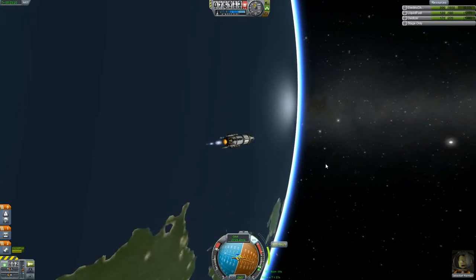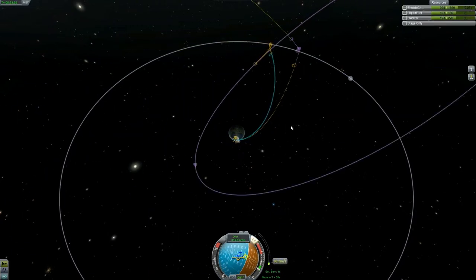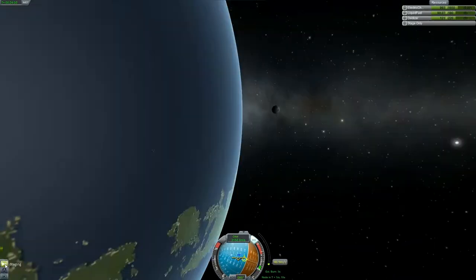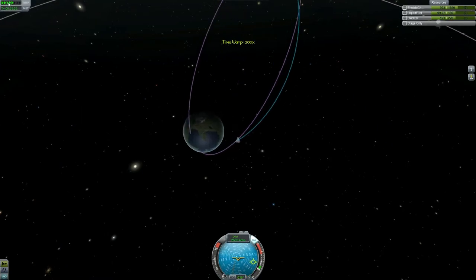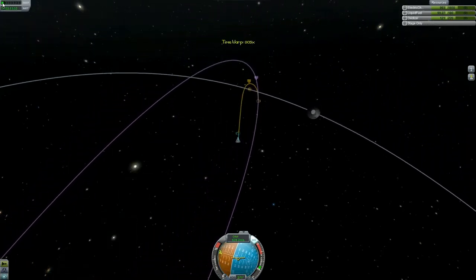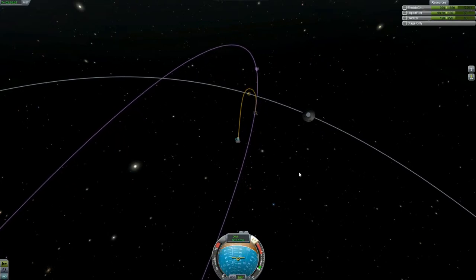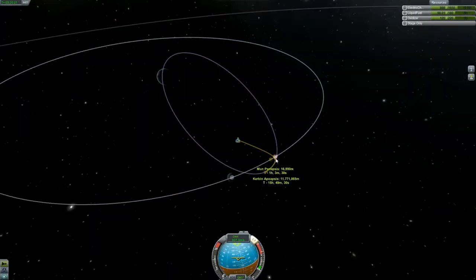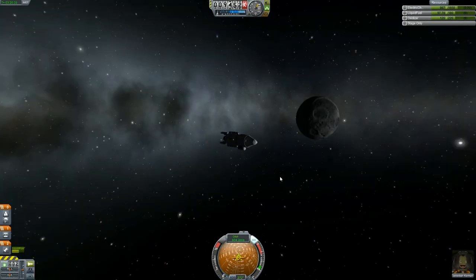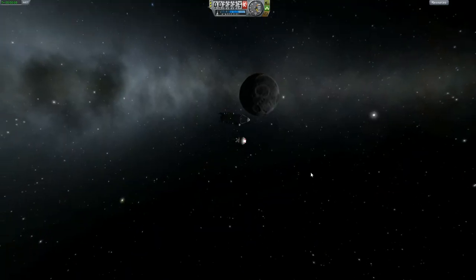We're in our last stage with no more stages available, and this is where I decided we should really do a flyby versus a landing — we really needed that fuel to get onto the moon, get off the moon, and come back to Kerbin safely. So I did a circularized orbit that brings us right by the moon close, then all the way back to Kerbin. We're not going to circularize around the moon at all; we'll just fly by it real quick, nice and low, and then come right back.